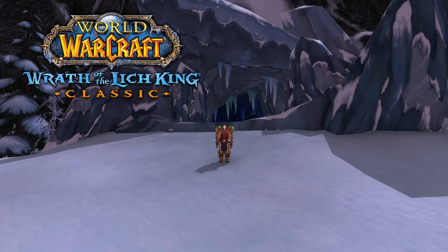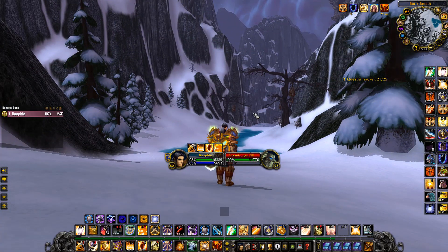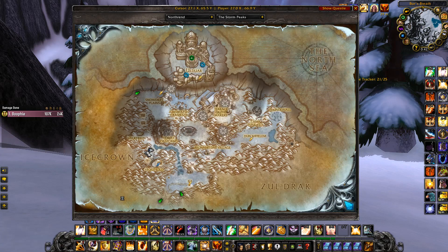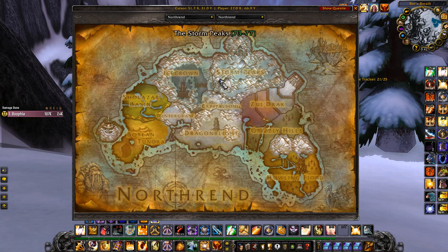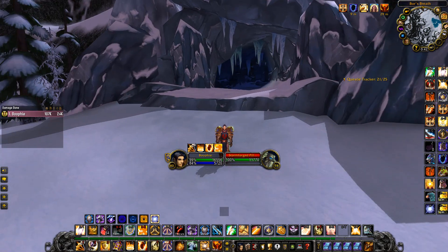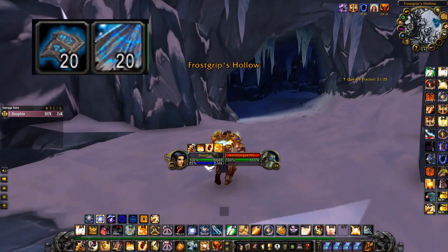Hey guys, welcome back to another Wrath of the Lich King Classic gold making video. In this one I've got a super good farm that I'm really excited to show you — pretty much a hidden farm that not many people know about. It's this cave right behind us in Storm Peaks, just to the west side, right here. The cool thing about this cave is that the mobs in here drop the Relic of Uldra.